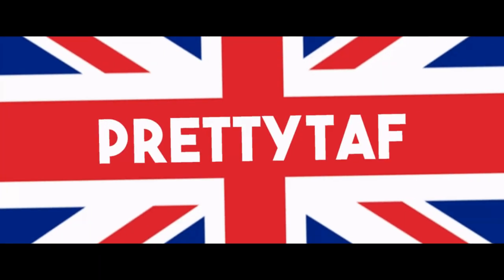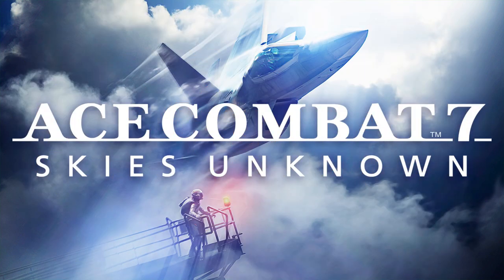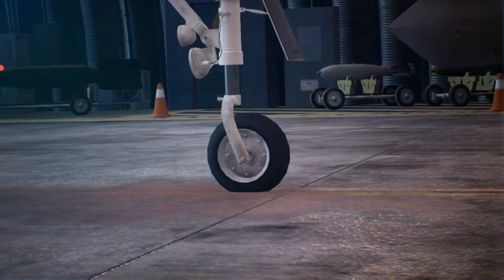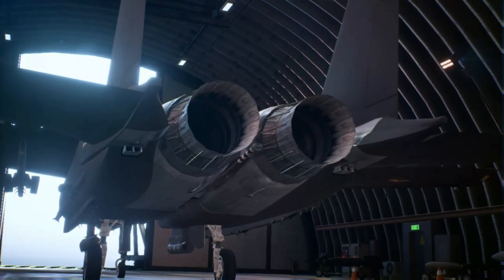Hey there people, it's PrettyTaff back again with another Ace Combat 7 video as part of this ongoing playlist of the Ace skins. On today's Ace we're going to be hunting down the F-15E skin Gazelle, which you can find in Operation 3 of a Kind.